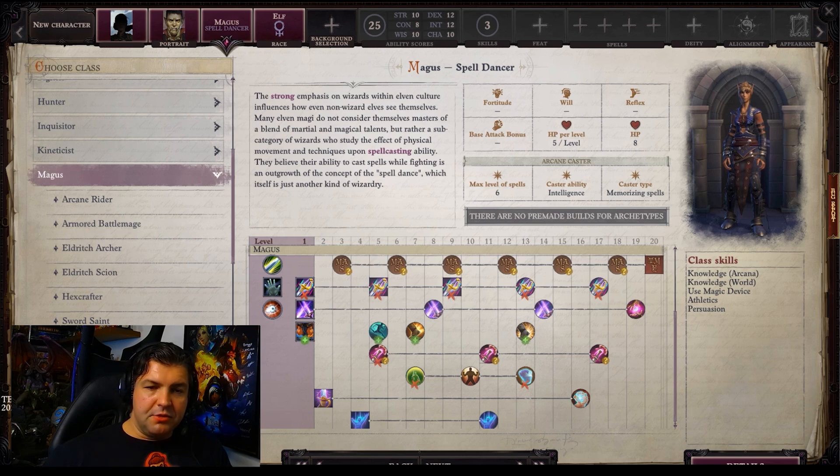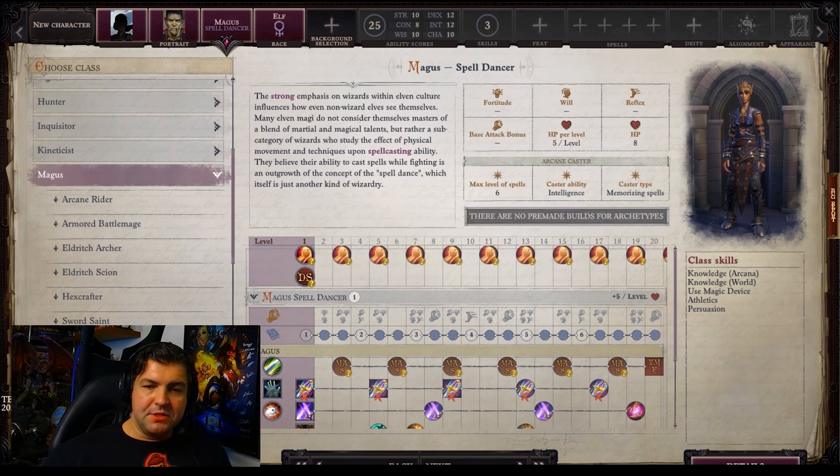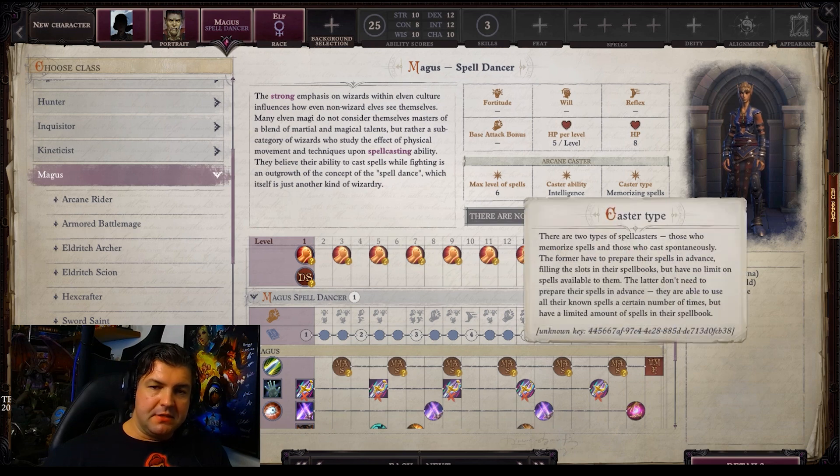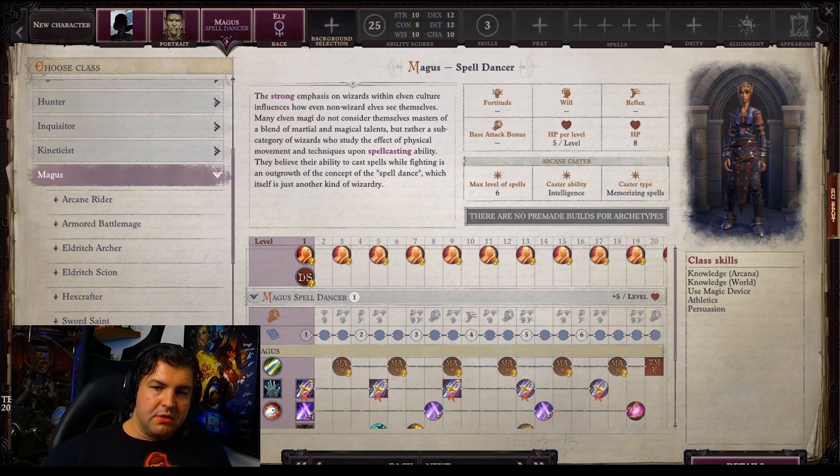Another nice thing they added are the stats here. It's going to tell you hit points per level that you're going to gain, and max level spells — this is important for hybrid casters. Pure casters can go all the way to level nine, but hybrids can sometimes go to four, sometimes to six. This wasn't something you could pick up on easily as a beginner in the old interface, but now it's super easy. It tells you on the fly what your spellcasting stat line is — so you want lots of intelligence for spellcasting, not charisma or wisdom — and tells you how you cast. You memorize spells, as opposed to sorcerers who can cast any spell they know a certain number of times. Class skills are also shown right here: Knowledge Arcana, Knowledge World, Use Magic Devices, Athletics, and Persuasion.